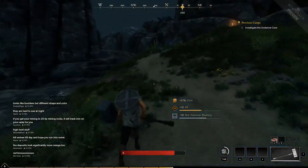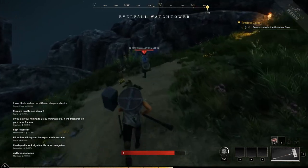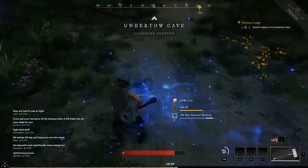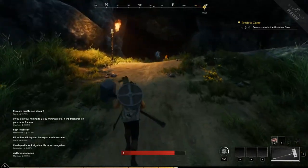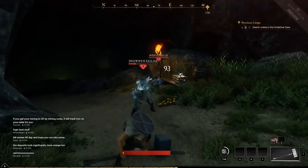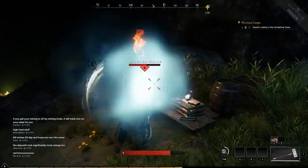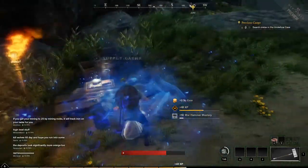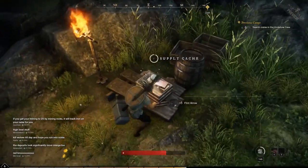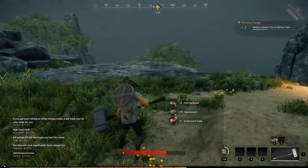I wonder what abilities I'm gonna get with this weapon. Nothing showing yet — I guess we just have to find out. Searching more crates. Going to aggro both of these guys — nope, he didn't get up, that's fine. Found some flint arrows in a fly crate, and a heartattack cask.